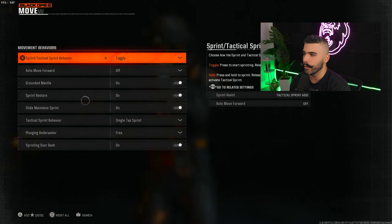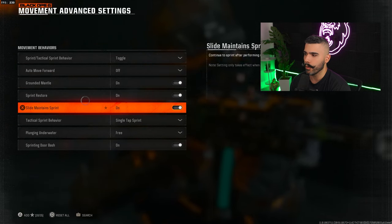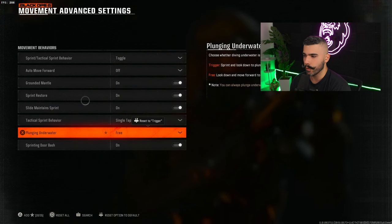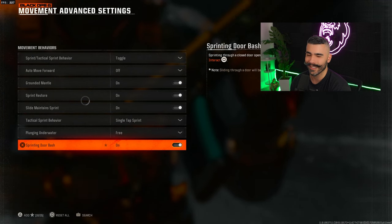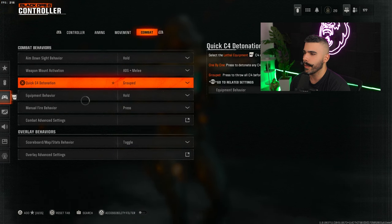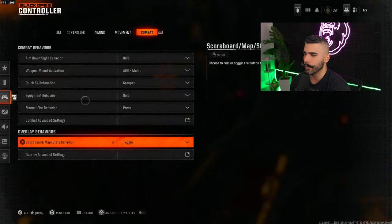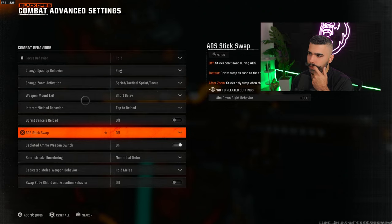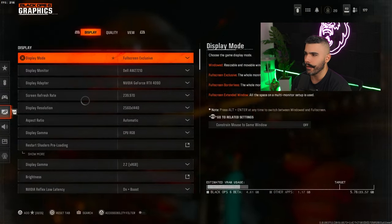Auto peak and door peak off. In movement advanced settings: toggle off, on, on, on — sprint resort slide and maintain sprint you definitely want on. Single tap sprint, plunging underwater free for better underwater movement, and door bash kicking on. In multiplayer there's no vehicle so we skip that. For combat: hold ADS to melee, grouped equipment behavior on hold. Combat advanced settings are mostly default and more relevant to Warzone.